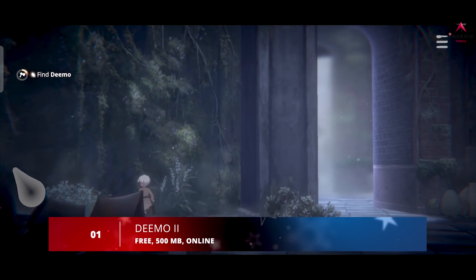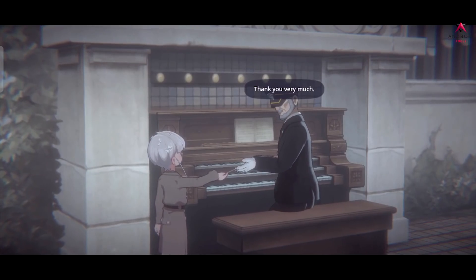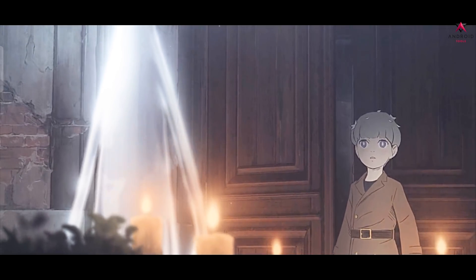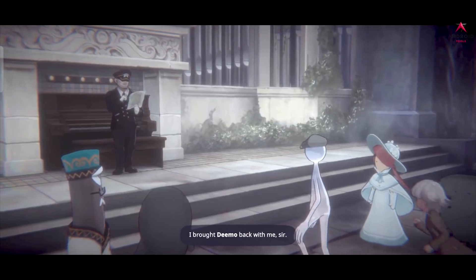And finally at number 1 we have DEEMO 2. DEEMO 2 is a rhythm-based game that brings back a beautiful story, the first installment of which was beloved by players all over the world. In it, a girl named Echo — who mysteriously appeared without knowing where she came from — returns to go on new adventures with DEEMO, the guardian of the train station. Together these two characters work together to solve new mysteries.